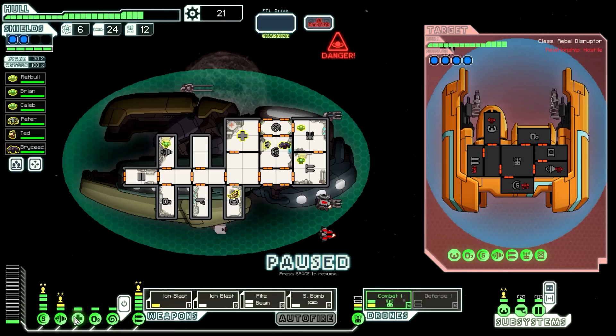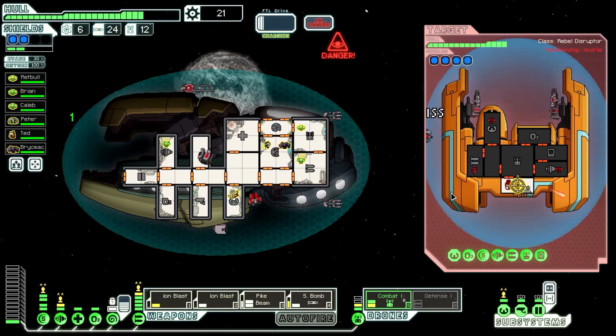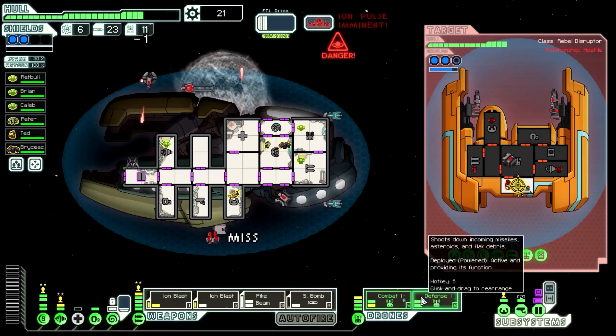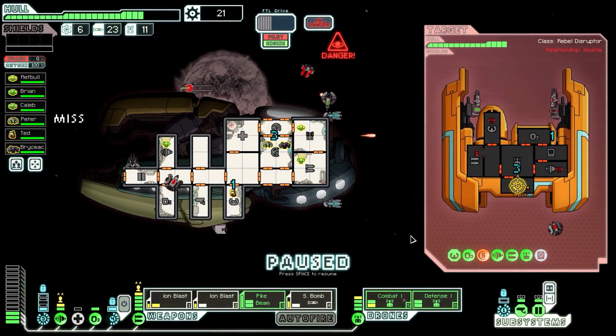Let's do mind control on the shields guy and do all the things to the shields. They're not even going in there to stop them. We missed a few things. Oh, he's got hacking! He just hacked our doors - okay, that's okay. Wasted defense drone but that's okay. We took out a shield but not my weapons. I need to go for maximum damage.